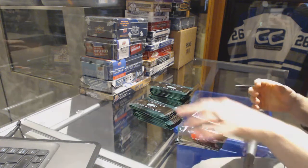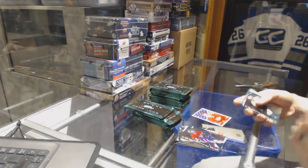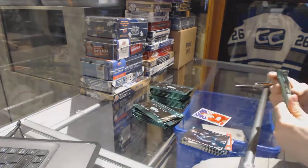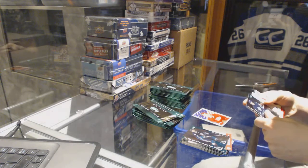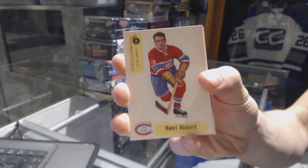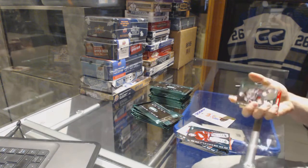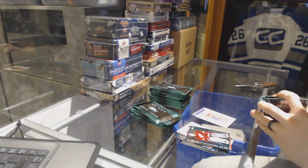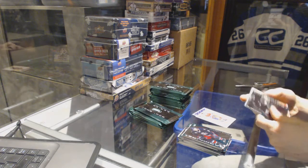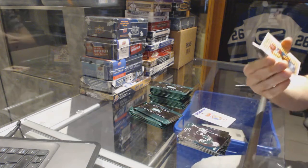I think you get like one or two memos or autos per box - I don't remember this product that well. I didn't open a ton of it way back when. I think it was on my collecting hiatus in high school when this came out. I do remember it's like 90% base packs. We've got a throwback for the Montreal Canadiens - Henri Richard. Base cards here, but I think you can get the Datsyuk rookie out of here - one of Datsyuk's rarer rookies at that.